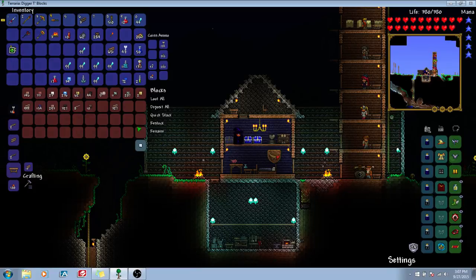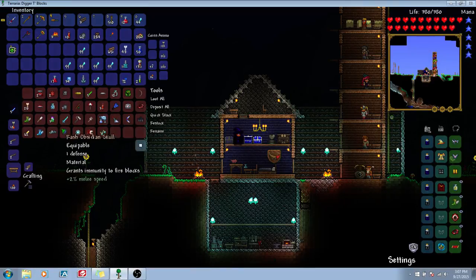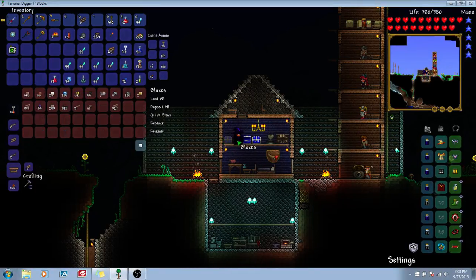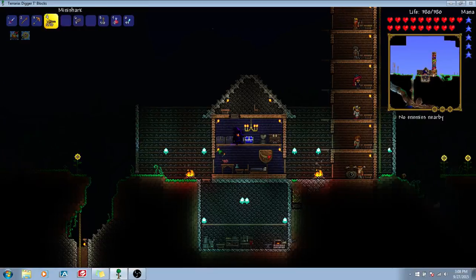Like I said, we got some obsidian so we can make something out of that. There was something else that I found in here that I knew I was going to need — a magic mirror! So we no longer need recall potions. We can use that to warp back here immediately. Recall potions are no longer a thing that we really need.